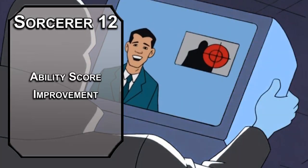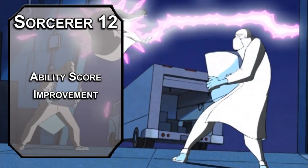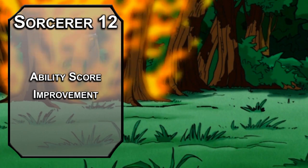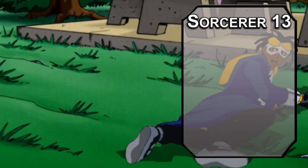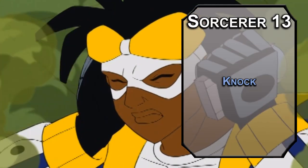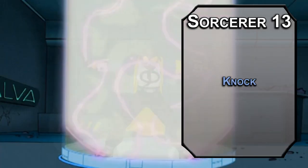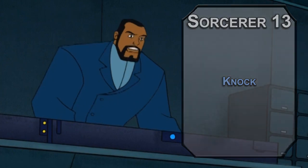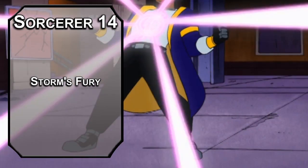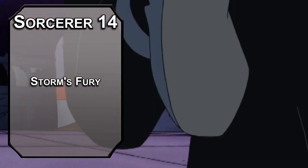Twelfth level Sorcerers get another ability score improvement — let's go with Dexterity for better AC. Thirteenth level Sorcerers can learn 7th level spells, but none of these are very staticky, so grab Knock to shock a lock off its block and open locks you're not supposed to. It makes a really loud noise, so it isn't great for sneaking — but you have lightning powers and flight, those aren't really subtle powers. Fourteenth level Storm Sorcerers get Storm's Fury, letting you deal your level in lightning damage to creatures that hit you with a melee attack, then force a Strength saving throw pushing them back 20 feet if they fail.